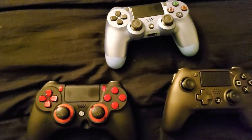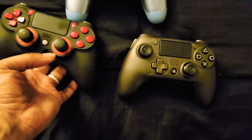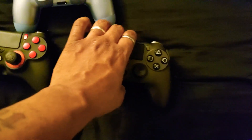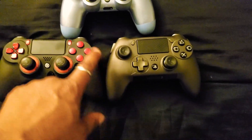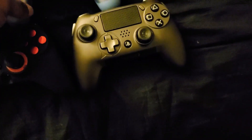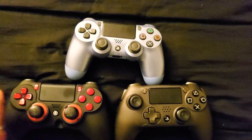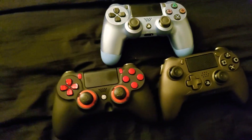If I have to pick one and say which is better, I'm going to go with the Scuff Impact — the Impact Pro or Impact. That Xbox 360-style design you just can't beat. I'm Team PlayStation, but that design is just flawless.